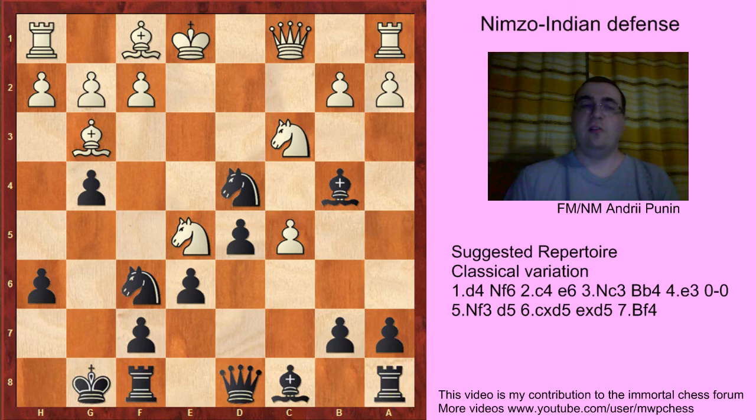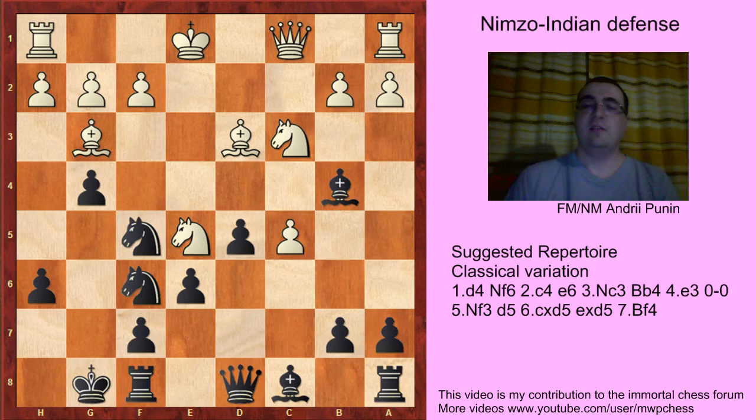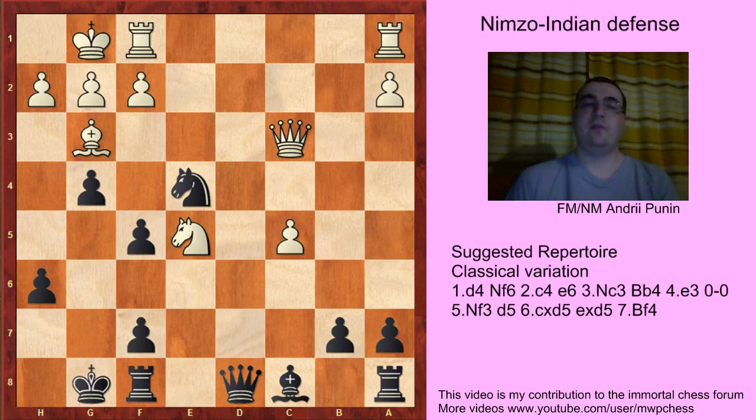Nd5, Nd4, Qc1, and black protects the h6 pawn with Nf5. If now a3, then Bxc3, Bc7 trying to exchange the knights — that's Bd3, and Qg5, and black is pawn up. If Bd3 then d4, that's the problem, because the knight is pinned, Bf5 and dxc3, and white has no time to take on h6 and should take on c3, but then black takes on c3 and takes on f5, Nd4, and black is just pawn up.